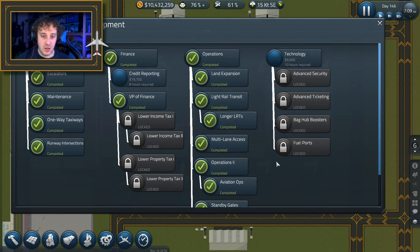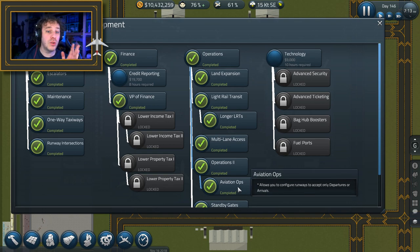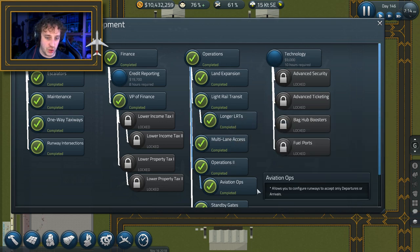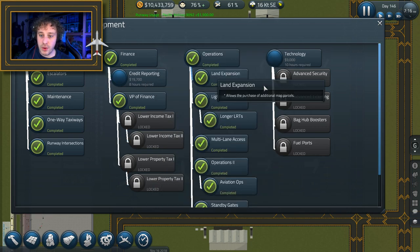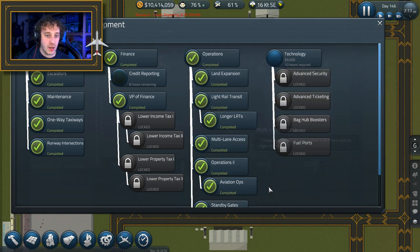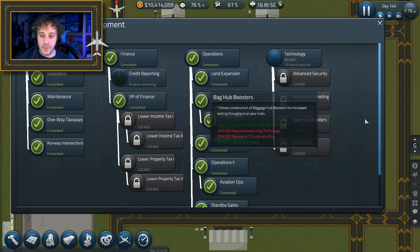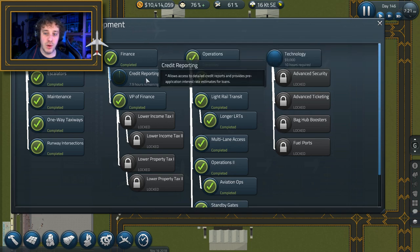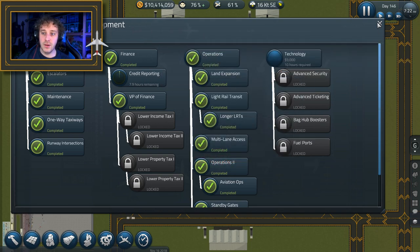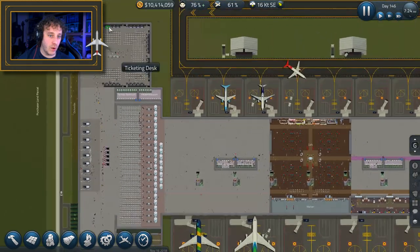How's our research doing? We finished our aviation ops, which allows us to configure runways to accept only departures or only arrivals - it's not something I want to do at the moment but it might be something in the future. We've got taxiing stuff down here. Credit reporting is one that we can do. We've got advanced security, advanced ticketing, bag hub boosters and fuel ports all locked - but as soon as credit reporting's done we're going to be doing technology, and that'll unlock that whole section.